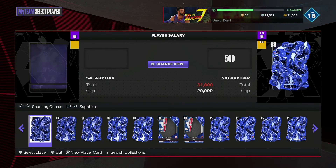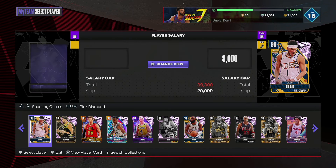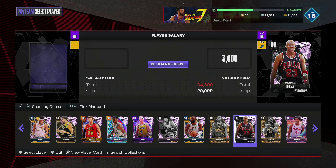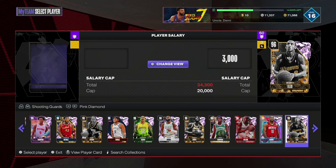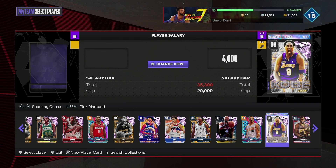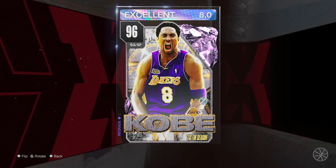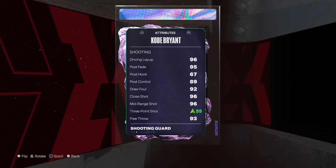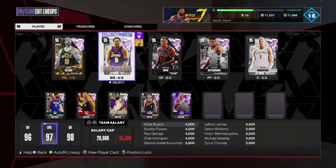Without any ifs, ands, or buts about it, the number one overall card you should be looking at for salary cap is going to be Pink Diamond Kobe Bryant. This is the year of Kobe Bryant, so you know everything about him is going to be really solid. At $4,000, it's still one of the best cards in the game. He has done so well — 99 offense, 99 defense. His tendencies are really, really good. He can finish elite, his defense is elite, his shooting is elite, his jump shot release — just everything about him is really, really cooked.